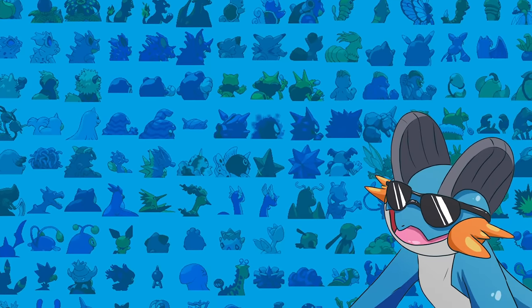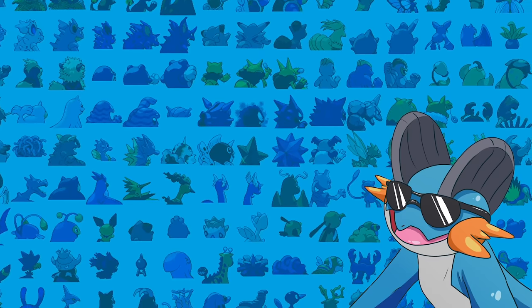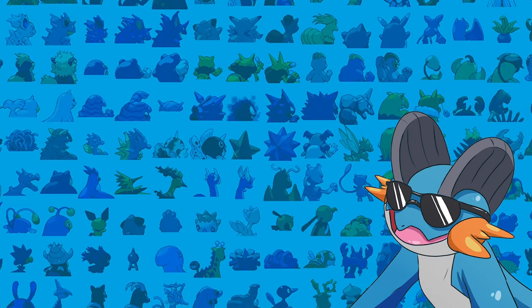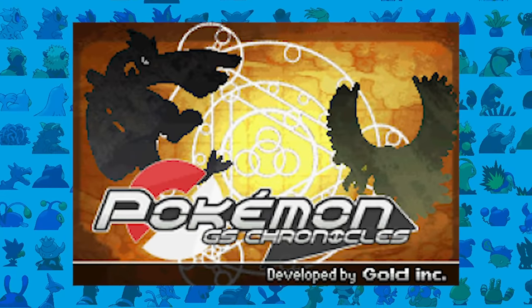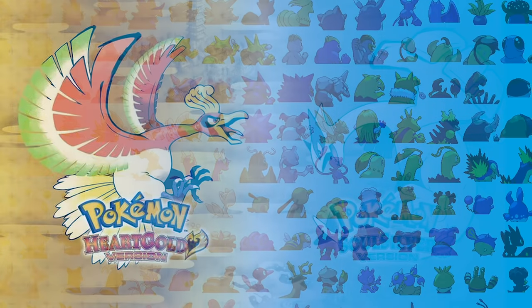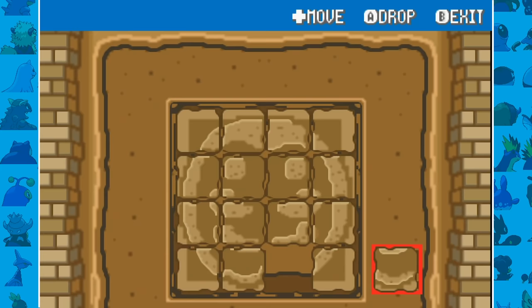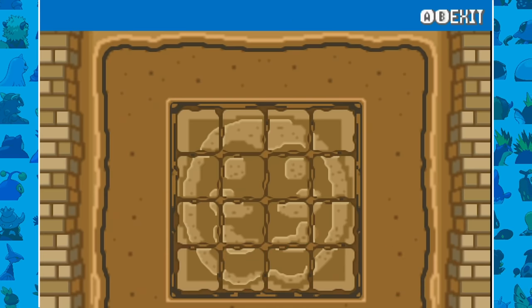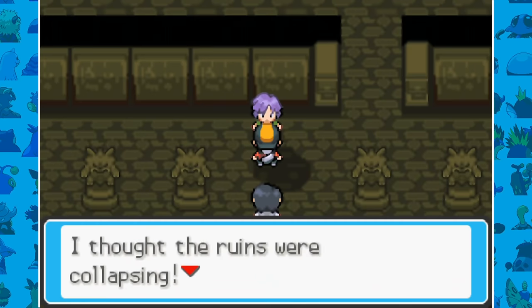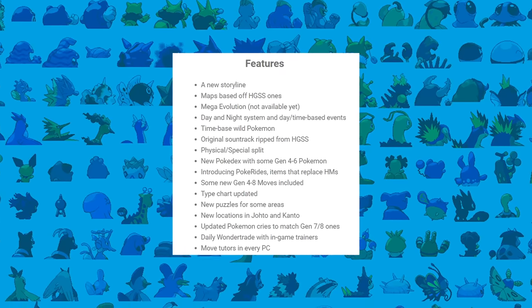Hello everyone, my name is Zwego and welcome back to another video. This week we're taking another look at a new ROM hack, Pokemon GS Chronicles. This ROM hack is basically Pokemon HeartGold and SoulSilver but ten times better. It has a lot of custom story elements not in the regular Pokemon Gold and Silver, and new features like Pokemon up until Generation 6.